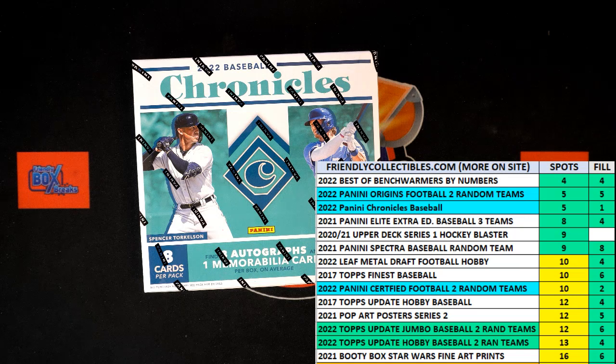Out of those five racers, we're looking for first place and second place. First place will be getting two spots in the break. Second place will be getting one spot in the break. So again, first place getting two spots, second place getting one spot. What we're going to do now is switch over to our race screen and shuffle our racers seven times.